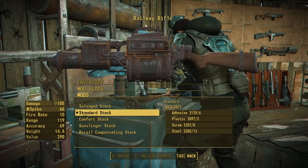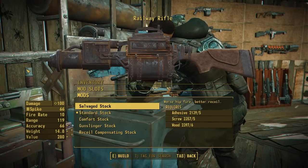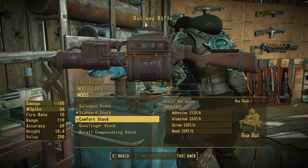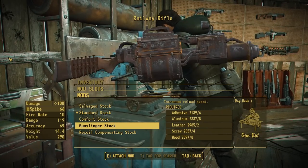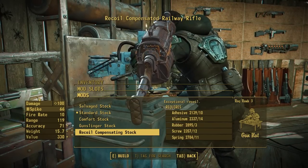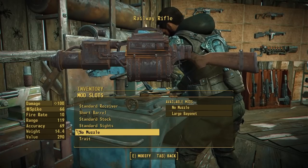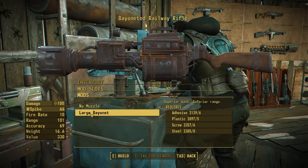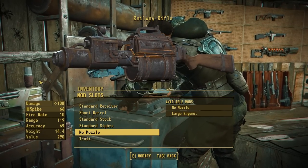We also have the heavy barrel, a callback to Fallout 3's design adding a piston underneath for accuracy and range bonuses, and the accelerated barrel which uses gauss technology to accelerate railway spikes — the sci-fi details are hand-waved, it just works. For stocks, we have the standard stock, the salvage stock from Fallout 3 which fits this weapon really well, the comfort stock with a cheek pad, and the gunslinger stock which has railway spikes built in to allow for faster reloading with a cool vampire hunter aesthetic. The recoil compensating stock is vanilla. Muzzle options were apparently made but not sent over in time — those may show up next week.